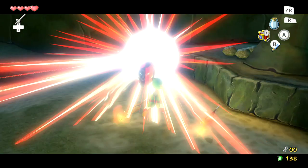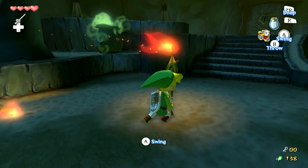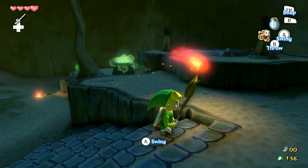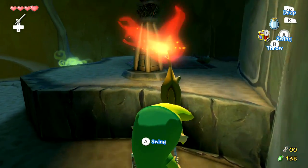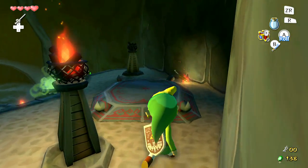We've got four floors to go through this time, and along the way we need to keep our eye out for four small keys and two treasure charts. There are no pieces of heart this time around, so at least we don't have to worry about those.